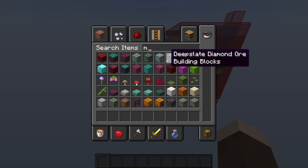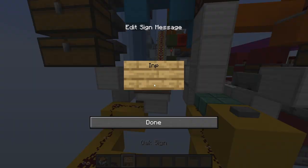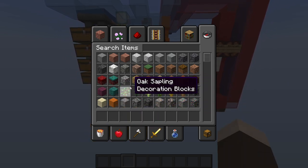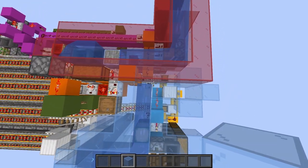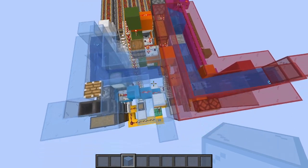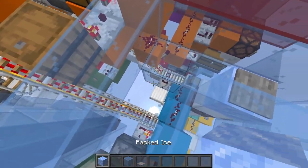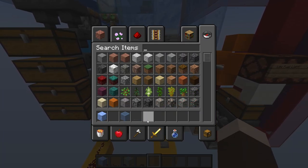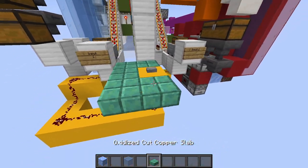The last thing we need is some chest minecarts on the inputs — input one, input two. We can test this out now. We should also test switching it over to item shower mode — oh yeah look at that, it doesn't quite read. Good thing we tried that out — there's an easy fix for that. At the very end we'll put another one here and one last water bucket there. So now when we switch this, items will come around and come out through the shower.